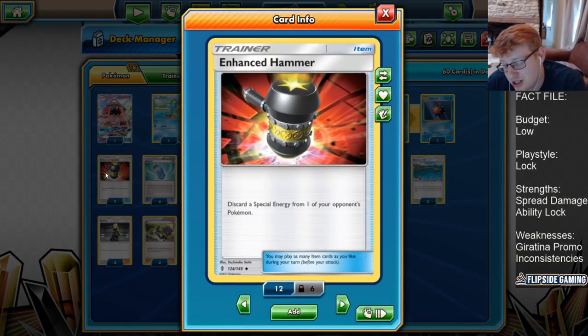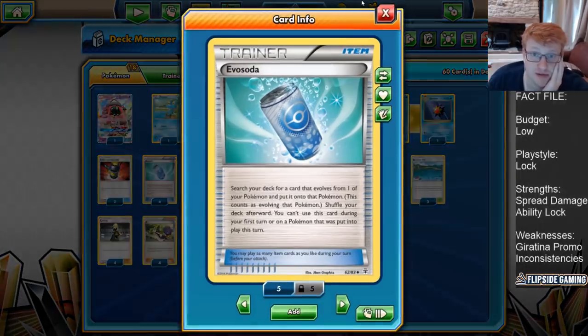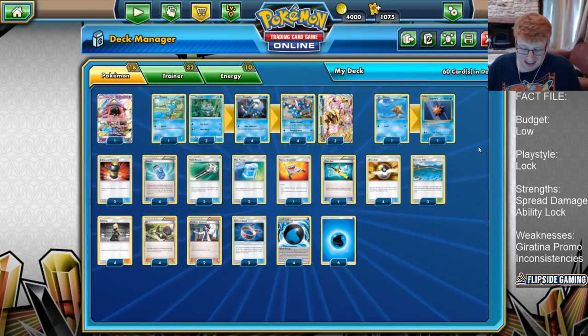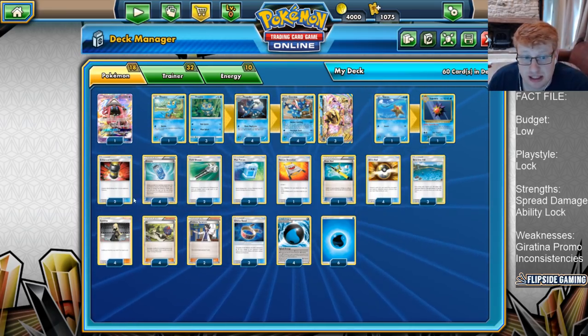Also playing two Enhanced Hammers. E-Hammer is your main defense in the early game. Seeing as though we're not attacking anything for damage, the opponent is able to build up their board. E-Hammer puts them back a peg or two — trying to get rid of DCEs, strong energies, even beast energy in some Ultra Necrozma decks. It's really our only defense while we're just letting the opponent pound through us for the first one or two prizes. Then we're going to max out on Pokemon search with Evo Soda and Ultra Balls — getting as many Pokemon online as possible and evolving every turn until we get into the Greninja Breaks themselves. Having as many outs as possible for these seems like a really good idea.